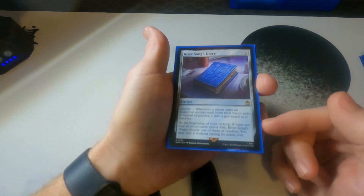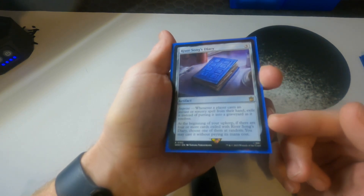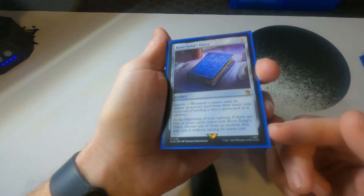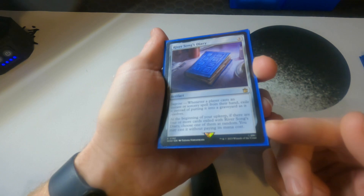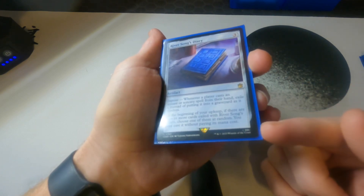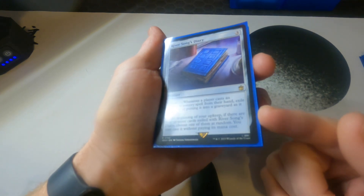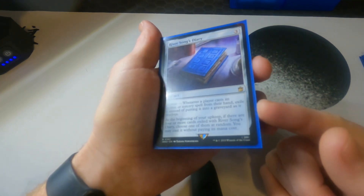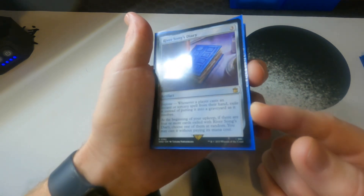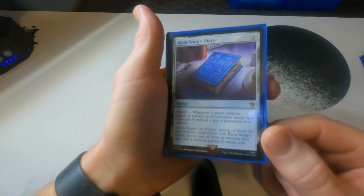River Song's Diary is a surprise card a lot of people don't expect. Whenever a player casts an instant or sorcery spell from their hand, exile it instead of putting it in the graveyard as it resolves. At the beginning of your upkeep, if there are four or more cards exiled with it, choose one at random — you may cast it without paying its mana cost. Any time someone is searching for lands, drawing cards, or countering spells, those get exiled and you can cast them for free. This is a surprise MVP — I have a lot of instants and sorceries in the deck to protect Frodo, and being able to cast those for free is a big deal.